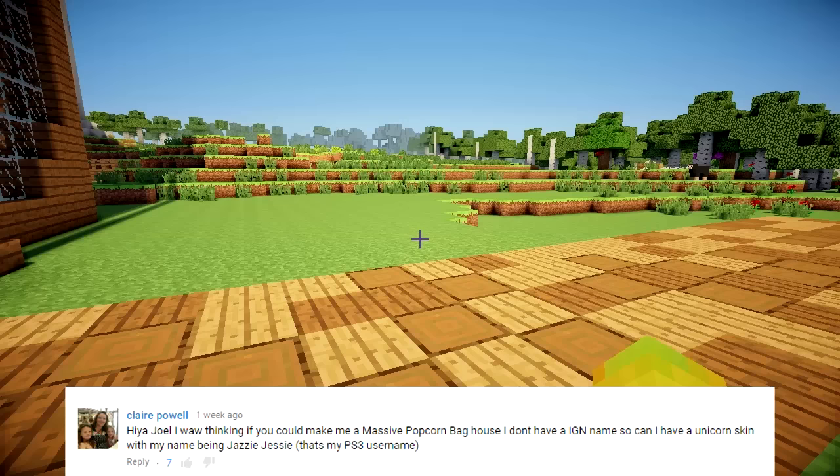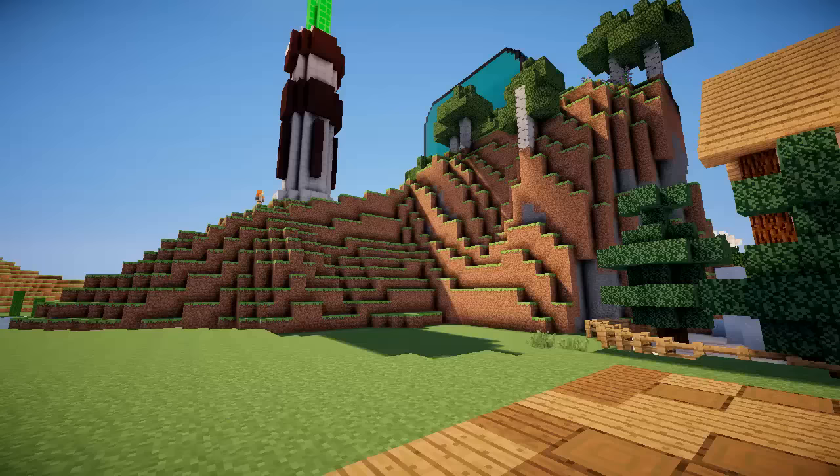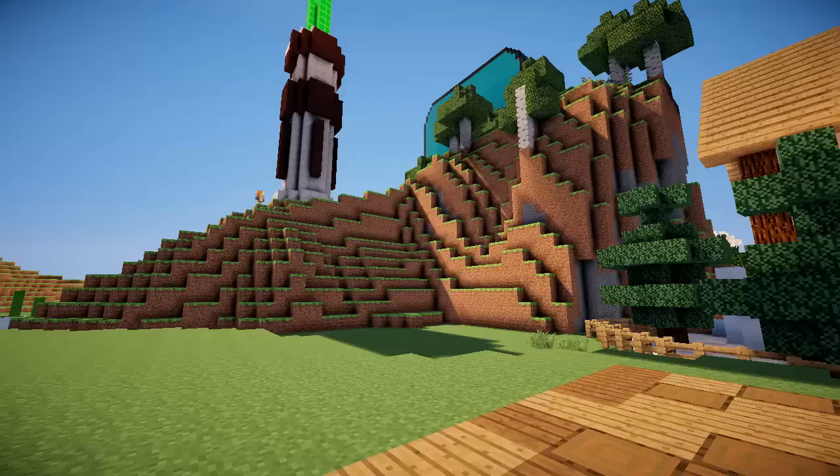Now we are going to move on to the fourth, which has a comment from Claire Power. They say: 'Hi Joel, I was wondering if you could make me a massive popcorn bag house. I don't have an in-game name, so I can have a unicorn skin, with my name being Jazzy Jesse.' Sure thing, we can do a popcorn bag for you. We'll do that over here somewhere. Let's get building it.